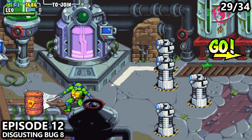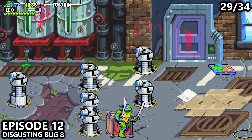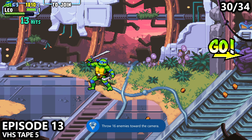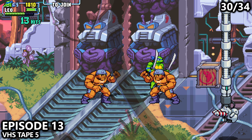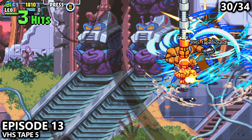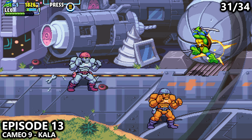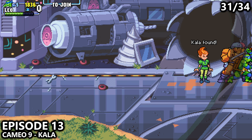We move on to Episode 12. A little bit into the level, you'll come by these arms that kind of try to freeze you, and behind them find your last bug. You will then continue forward — you should see this background here. Walk past, then these two rock enemies come down, and just behind them you'll find a VHS tape. After the last collectible, walk forward and attack this circular object in the back of the room to reveal our ninth cameo.